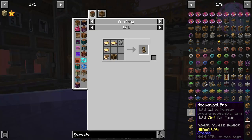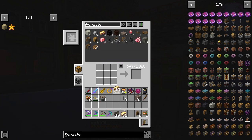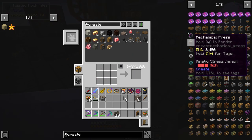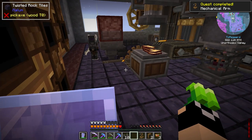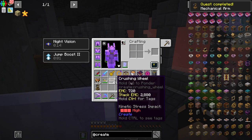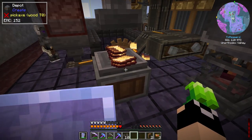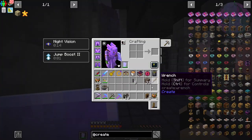Now let's go back to crafting our mechanical arm. I need a bunch of brass sheets — let me get a half stack. I'll also get some brass casings and then craft our mechanical arm. That's the hardest part. The rest is mostly shafts and small storage items — we're pretty well set at this point.